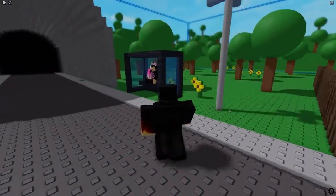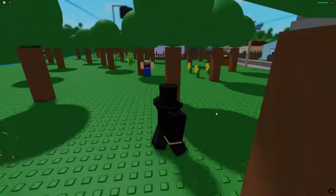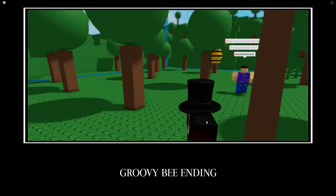Stinging number 4 we have the groovy bee ending. You first need to get attacked by bees, wait for an NPC to walk to the bees, then you get the ending.